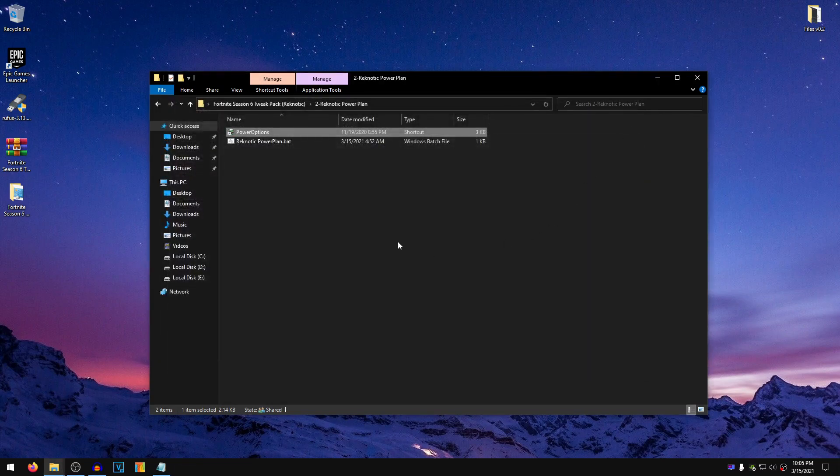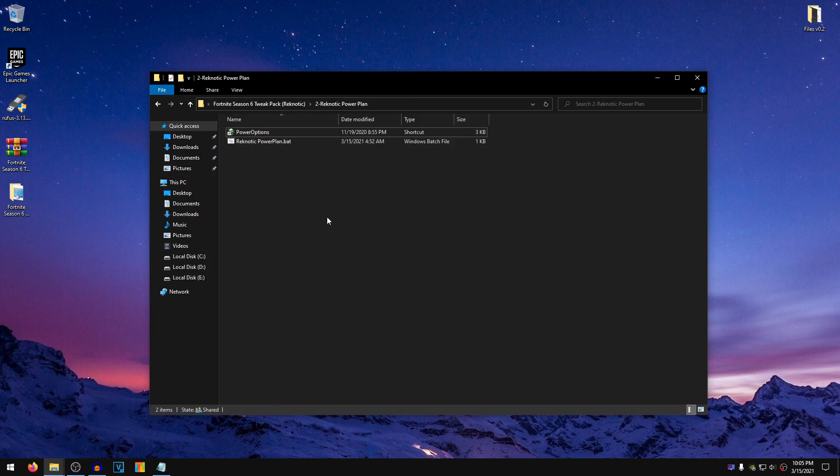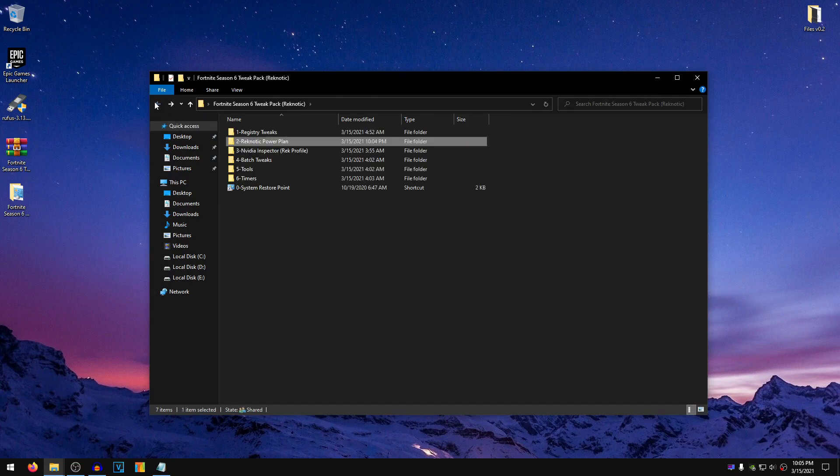Now you can close out of this. I have seen that for some people this bat file might not work, and that is basically due to the location of the folder where you place it. The Fortnite Season 6 tweak pack folder must be on your Desktop for this bat file to work. Otherwise, you can go on to Google and search for Power Plan Import CMD and use that. But now that we are done with importing the custom power plan, go back into the pack and this time go into the NVIDIA Inspector folder.